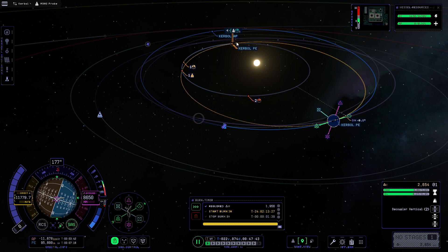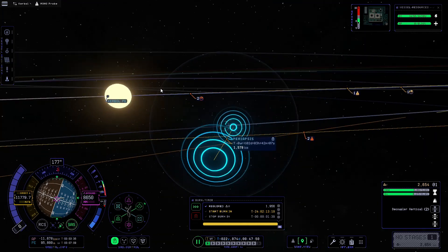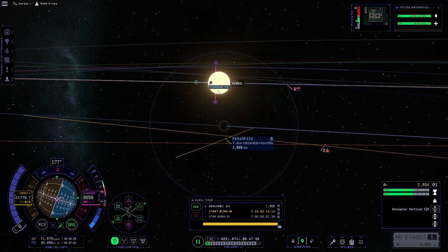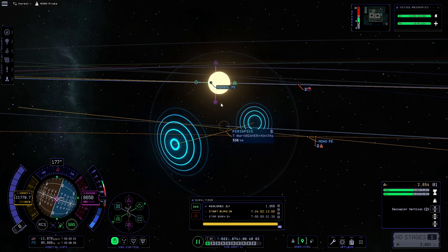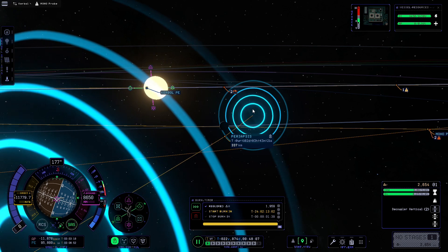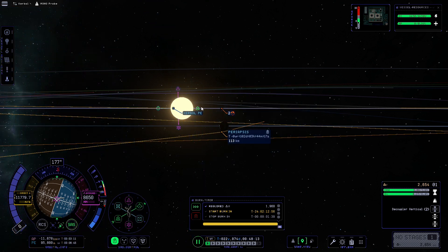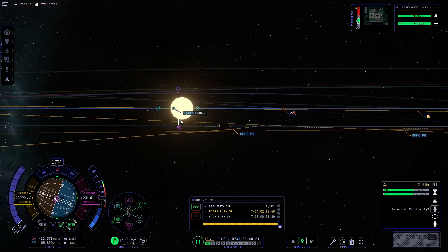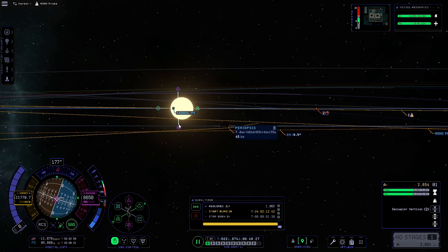Let's focus on Moho and get our periapsis all the way down to about 10 kilometers. The highest point of Moho's surface is about 7 kilometers, so at 10km we'll get science from both low and high orbit. Moho's low orbit starts at about 80 kilometers, so going down to 10 gives us plenty of time during the flyby to run all the science experiments — the radiation survey takes about a minute or two. We're going equatorial, but as long as we're nice and low, we'll be fine.